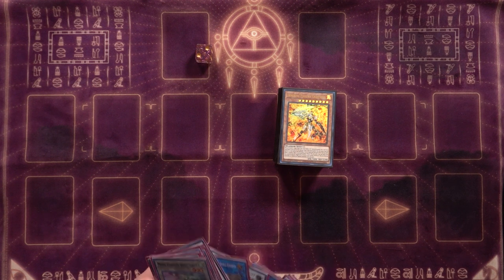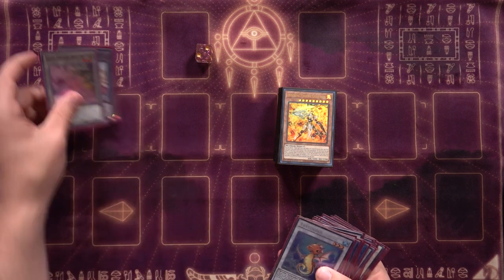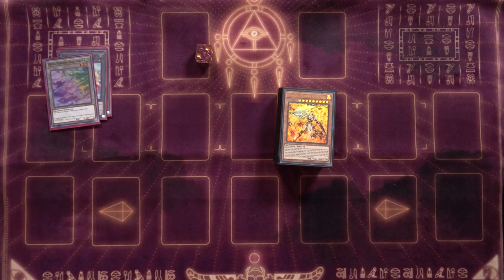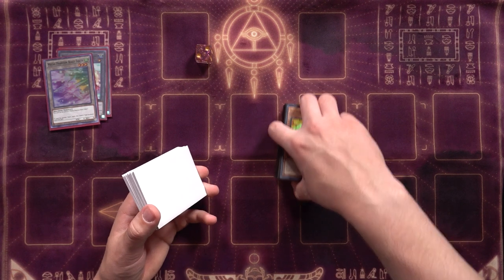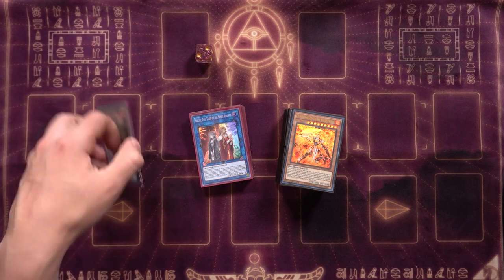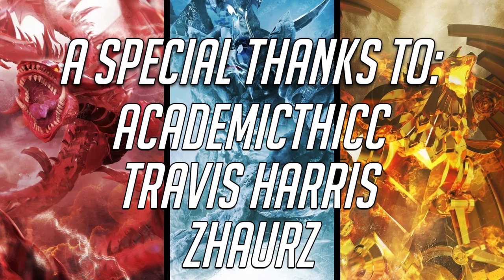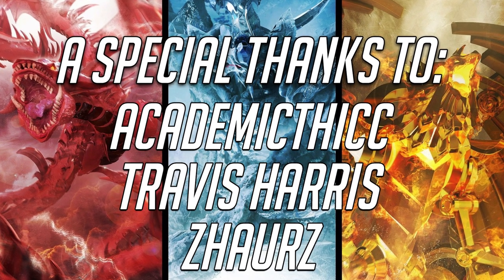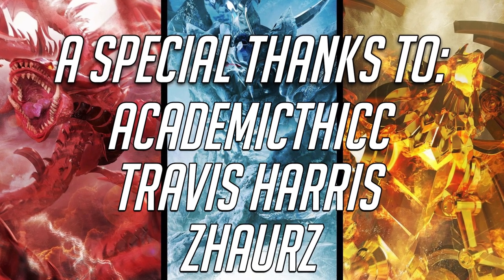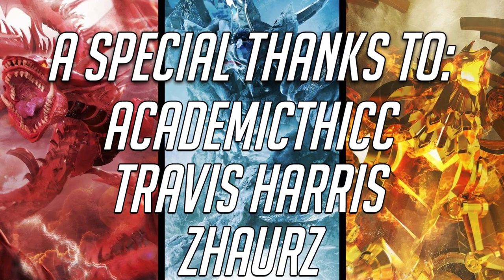I hope you enjoyed that — I tried to go as in-depth as possible showcasing both the standard combo and the anti-Nibiru variant. This may be my go-to competitive deck come Rise of the Duelist. If you want to see a deck profile let me know, and it'll be in the description. Leave a like if you enjoyed. Special thanks to my Divine level members: Academic Thick, Travis Harris, and Zors. Winterkills signing out — see you in the next one.